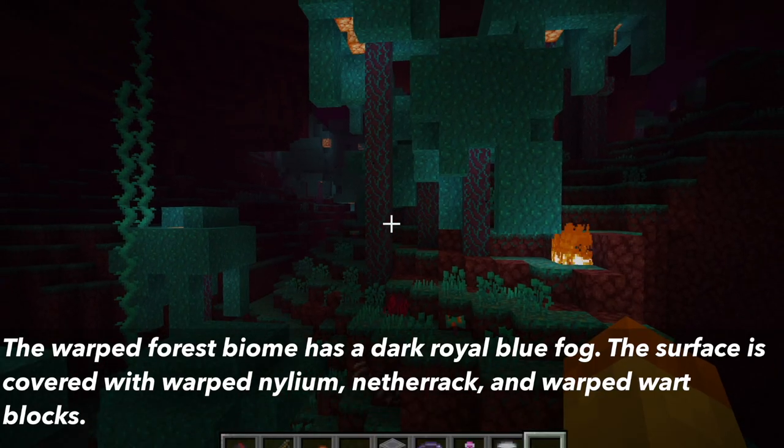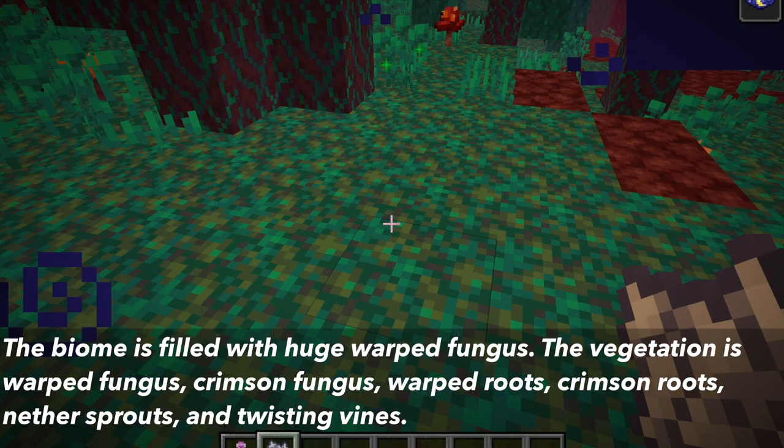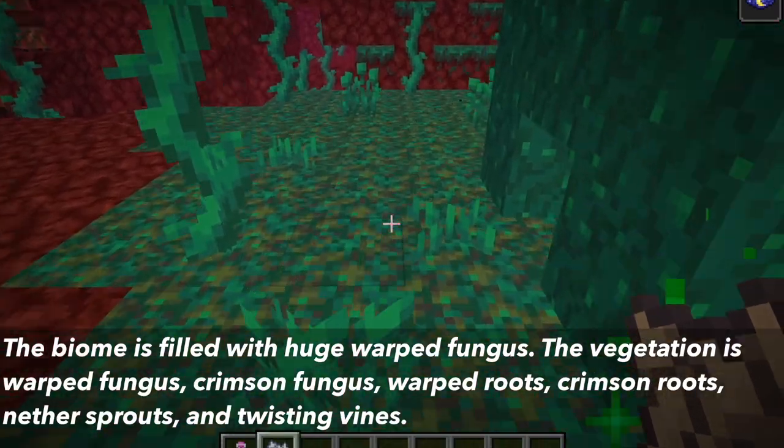The last biome is the warped forest biome. The biome has a dark royal blue fog. The surface is covered with warped nylium, warped wart blocks, and netherrack. The biome is also filled with huge warped fungus. The vegetation in this biome is warped fungus, crimson fungus, warped roots, crimson roots, nether sprouts, and twisting vines.